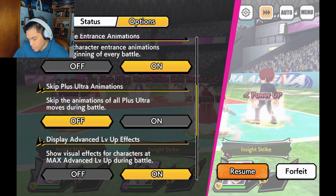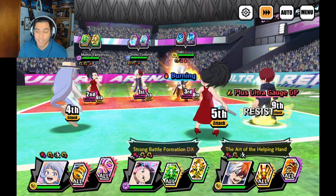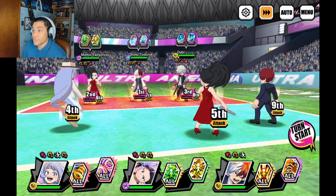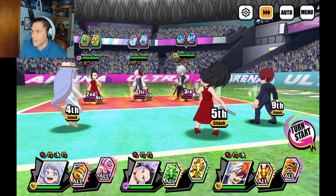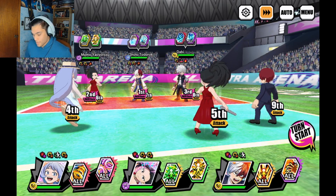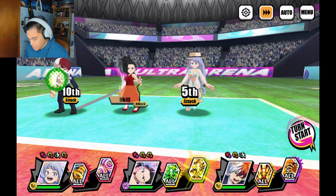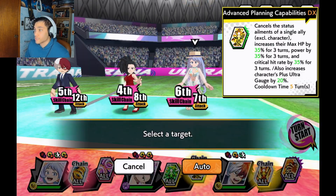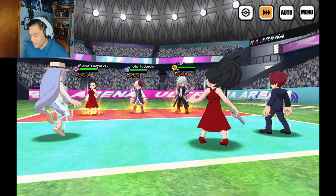I've heard he can be incredibly annoying to fight if you have the right team — you've got to have a very specific setup. Apparently him with New Year's Ochako, Momo, or even Celeb Deku is just like a wall you're trying to get through. I'm excited to get a good feel for myself. I'm just going to put the memory on Todoroki and see if I can keep him alive. I know crit rate should go on Neziri, but this does have some max HP, so I want to see if we can get a few turns out of him.